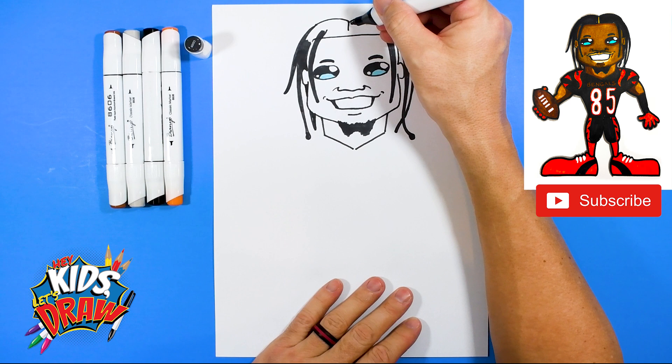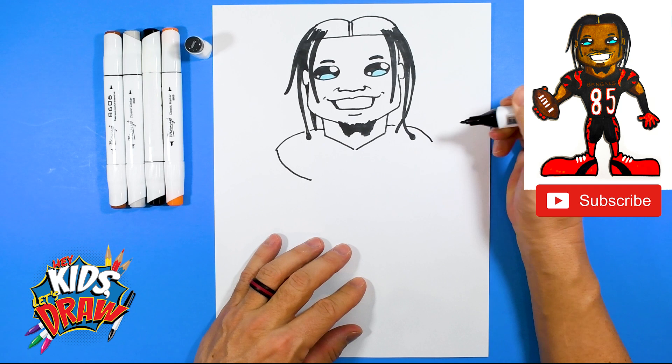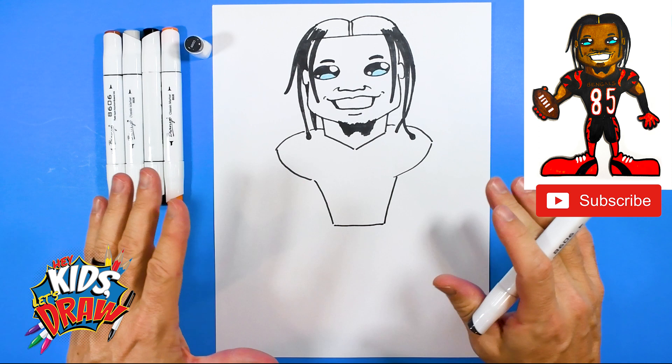We're going to fill the hair in with our black marker on the fast forward. Let's do the shoulder pads: start at the neck, come across and curve down, come across for this shoulder pad and curve down. Then drop down the waist, straight across for the waist and connect up to the armpit. We've got the jersey blocked in.